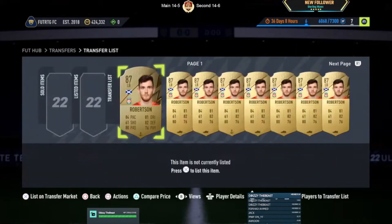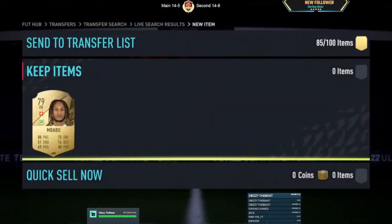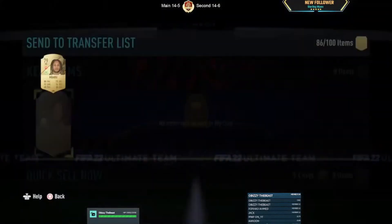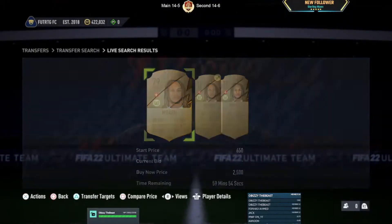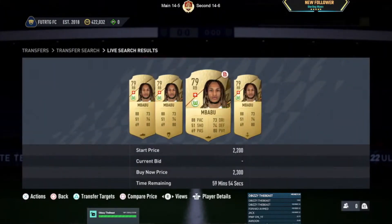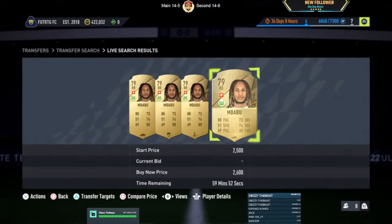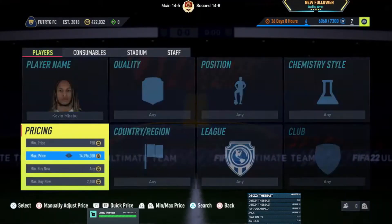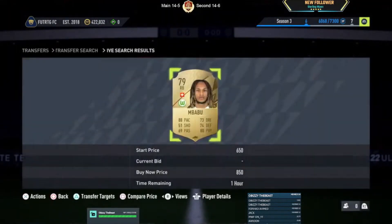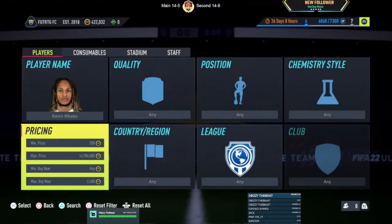Next player on the list is Mbabu — he's selling at 27k on the market. We're just going to list this one up at 26k, 150 coins profit after tax. Obviously, if you're able to pick one up with a decent chem style such as a Shadow, definitely check the buy now price for the Shadow — it'll probably sell for more. We just missed one at 850 coins, which would have been a solid 1.7k profit at least.